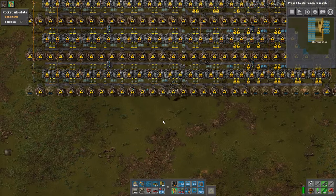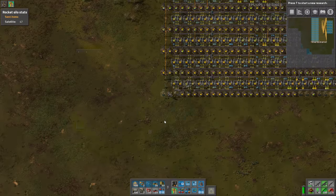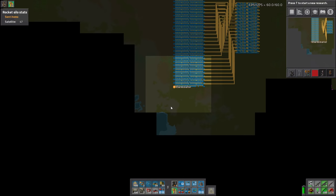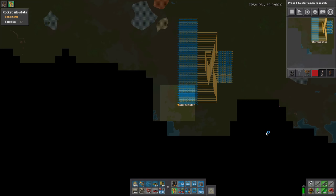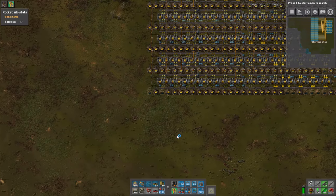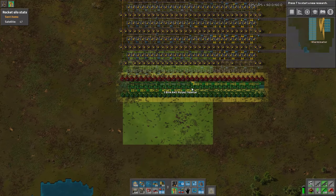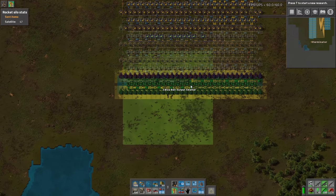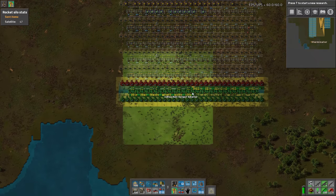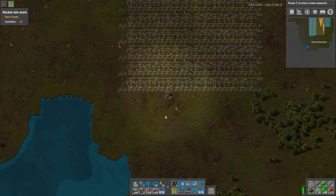We need seven more smelters pretty much, because six would only be 12 lines which isn't enough. I brought the landfill because we have this water here. I'm hoping that won't be too much in the way of steel. We need to place down seven more of these - one, two, three, four, five, six, seven. That should theoretically be all the smelters we need for iron and copper.